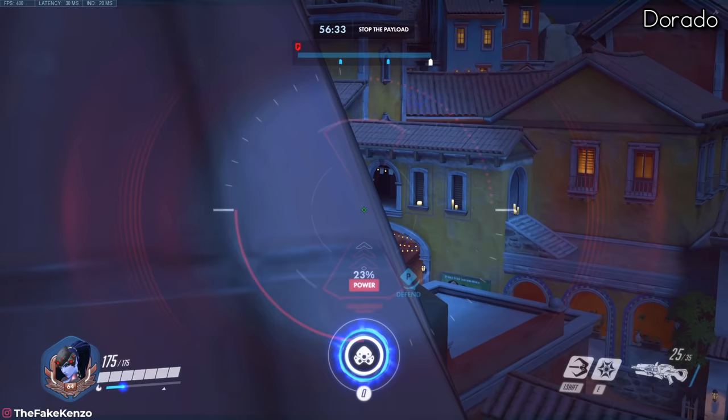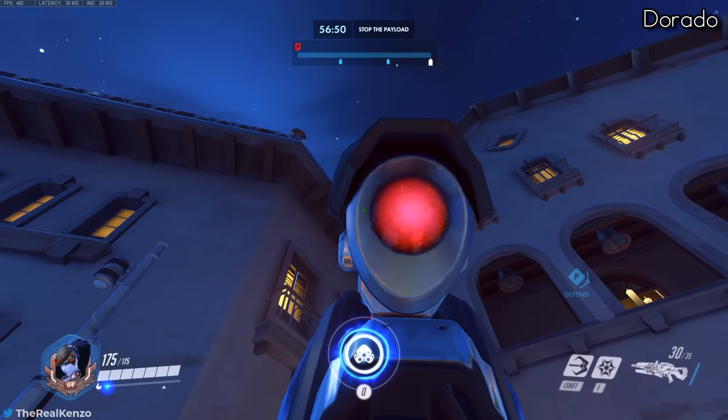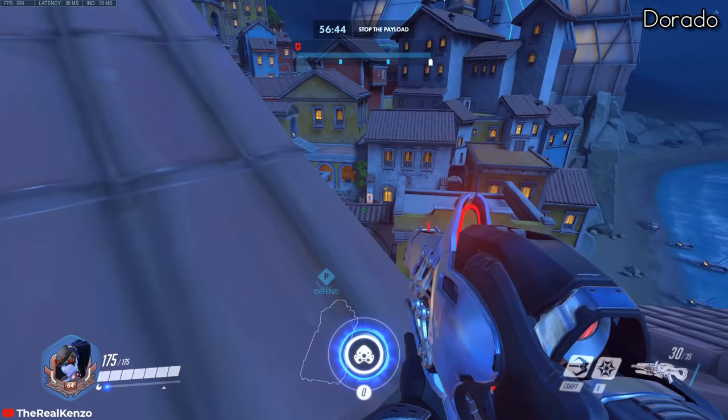Then right out of spawn on first point in Dorado, this is a pretty hard spot to reach so it's not very conventional. You want to stand on top of the bench, then aim your hook on the further part of the tiles. Jump and hook, then press spacebar to release the hook and hold W to reduce momentum so you don't slide down. If you manage it, you get a great view of the entire defenders high ground.